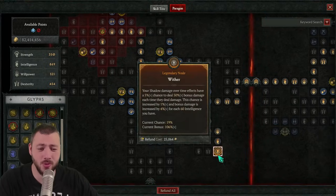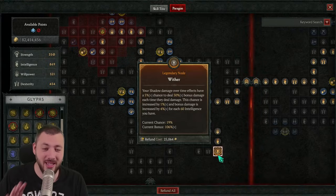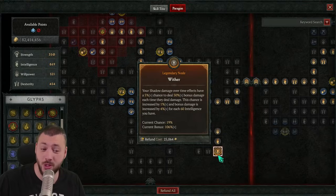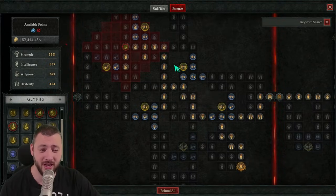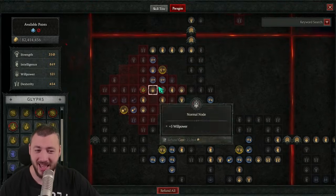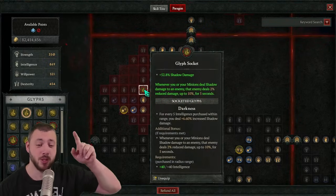The Wither board has incredible value. We need maximum intelligence — currently at 800, gaining another 100 plus from Tears of Blood — meaning our shadow damage over time effects have a 20% chance to deal 106% multiplicative bonus damage on top of the millions already dealt. We also gain damage reduction from shadow-damage-affected enemies, bonus shadow damage over time, more shadow damage, more resistance, and even more damage reduction — layering defensively and offensively.